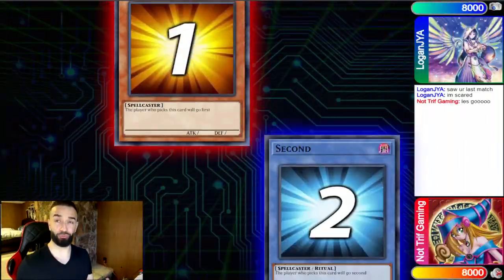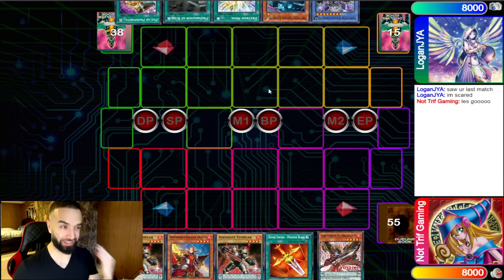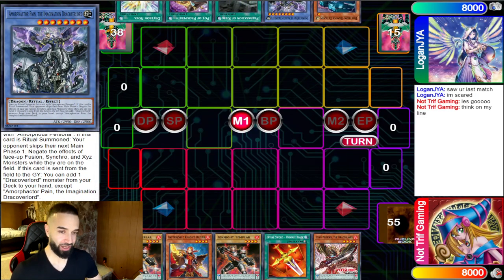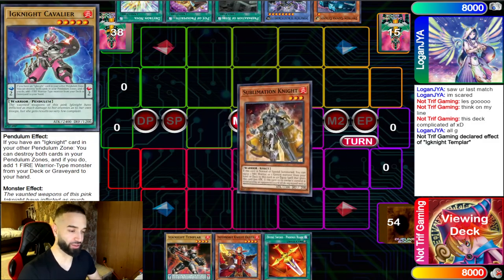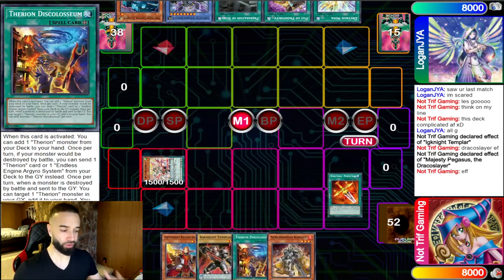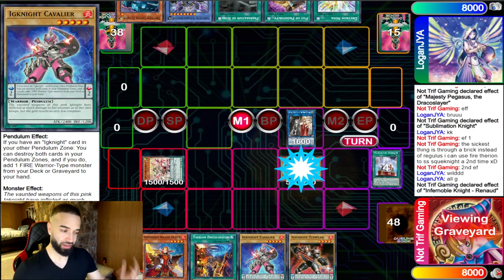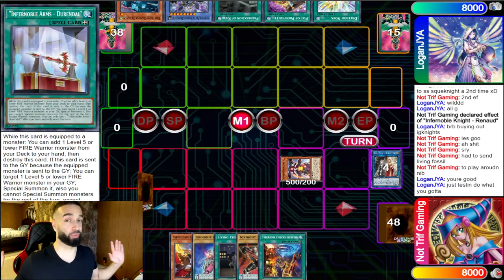Triff versus Logan — Ignite Inferno Ball versus Drytron FTK. That's right, he is playing the Drytron Thunder Ruler FTK and it is so incredibly consistent. This is a match for the ages — it's basically FTK versus FTK. For any combo duelists, you gotta watch this whole video. This is gonna blow your mind whether you want to play Ignite Inferno Ball Draco Slayers or watch Logan's insane match. Smash the subscribe button for both, and a deck profile with Logan is coming at the end.